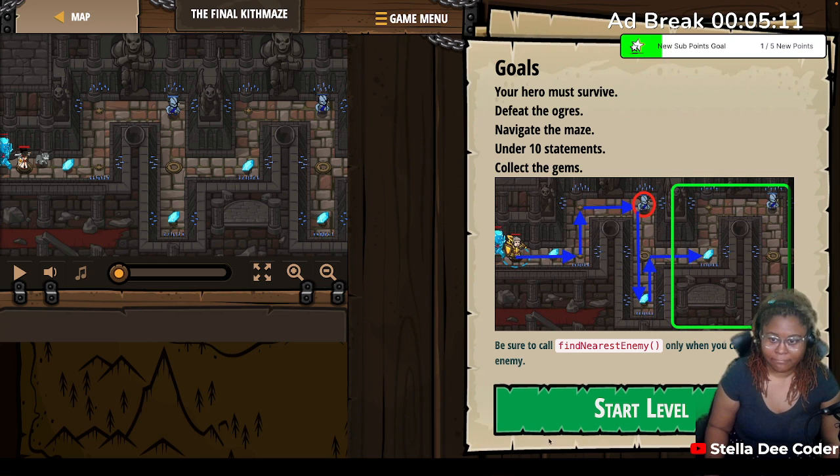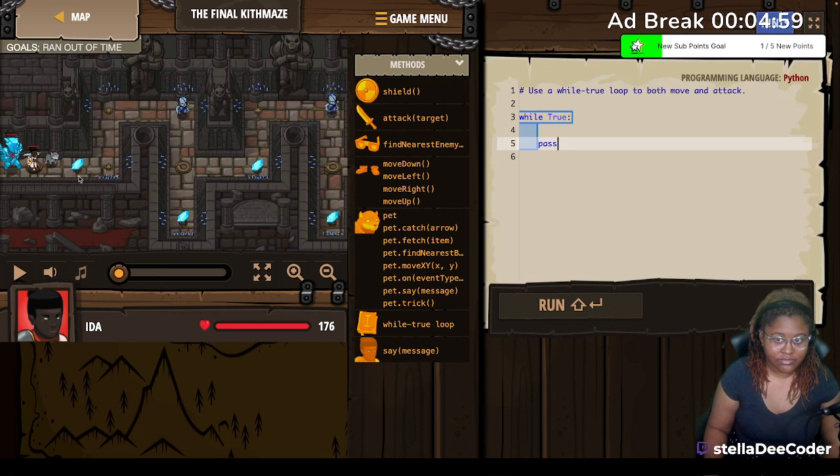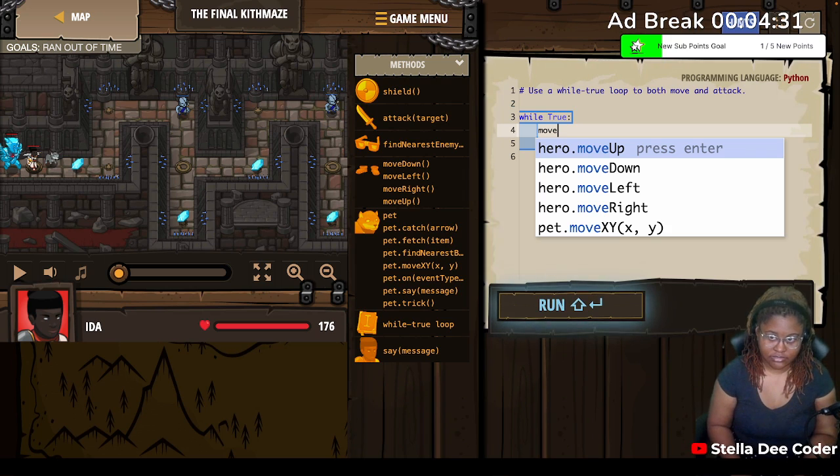Okay, that's good to know. So we have this while loop — use the while loop to both move and attack. So we have right, up, attack, down. Up, right, up, right, down. This pattern is throwing me off here, so we're gonna move right.